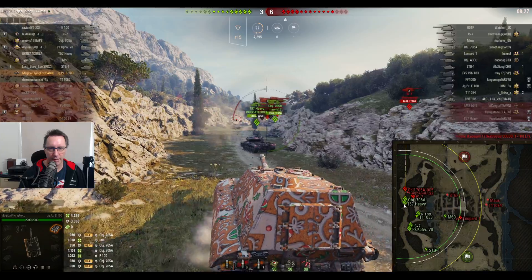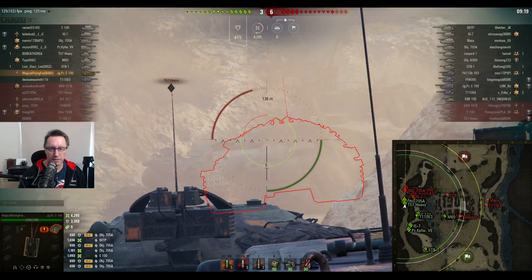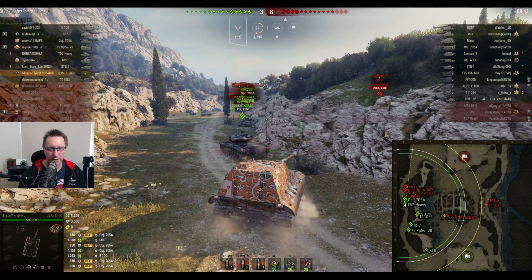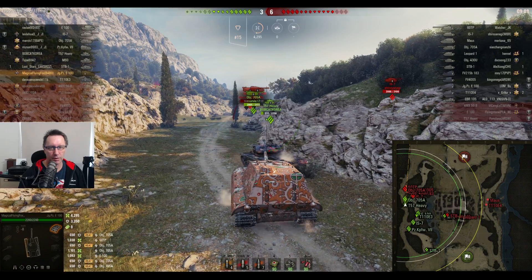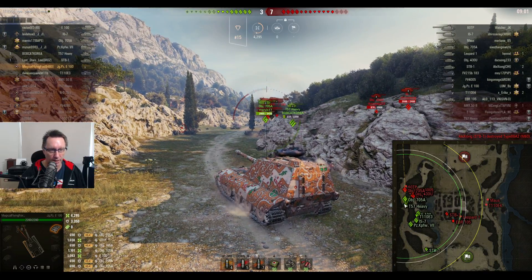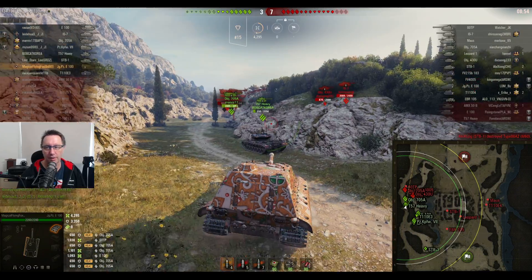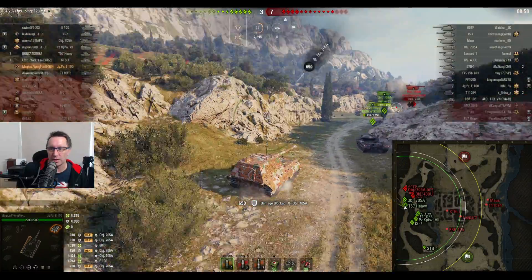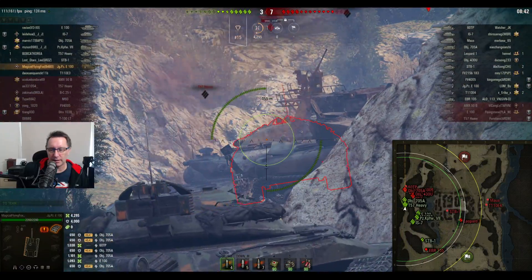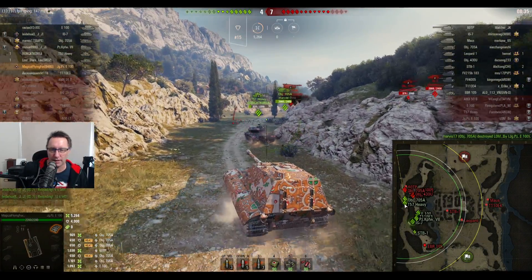He's rolling around getting ready for another big one. The Gingerbread JPE100 — don't call it a Jagaroo or Yagaroo, it's a JP. He knew that shot wasn't going to go through. Scores 3-6, then 3-7 as the M60 goes down. What's left on the enemy team? A few tank destroyers — a JP E100, an FV4005, an FV215B 183, and a T110E3. A bit of a low roll on the Object 705 for 963 damage, but he'll take that all day long.